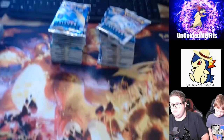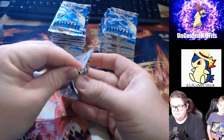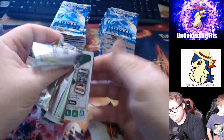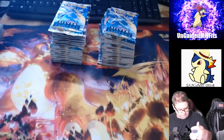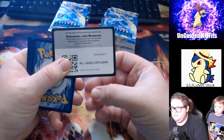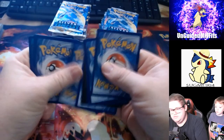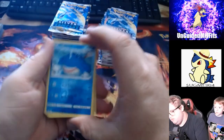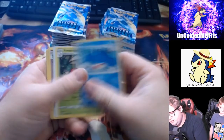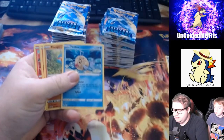Start a little pile. Two, three, four, five, six — something good. We got a reverse holo and a Moongus.